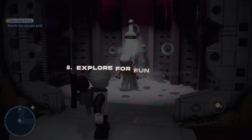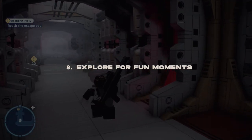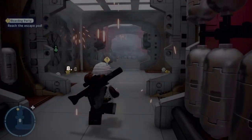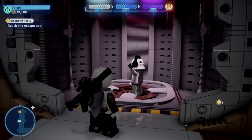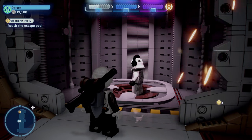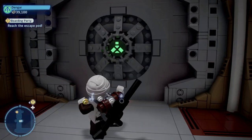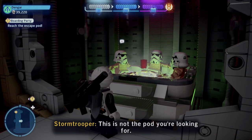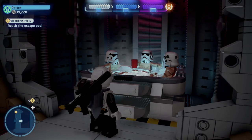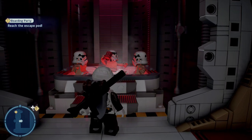At number 8, it's similar to exploring for side quests, but this is about exploring main missions for fun little moments and easter eggs. There's a great moment in the first level of A New Hope — a callback to previous games — where a group of stormtroopers are sitting in a hot tub, another is listening to the cantina music, and there's even a stormtrooper in the shower. LEGO games have always been filled with these fun easter egg moments, and there's a ton to find in this game.